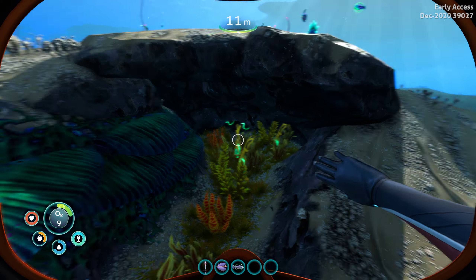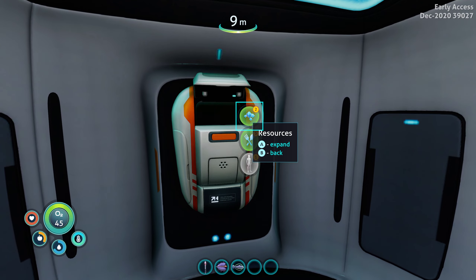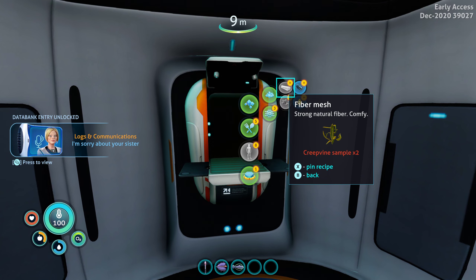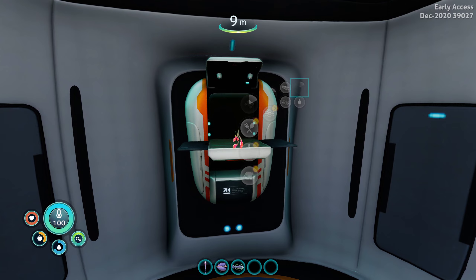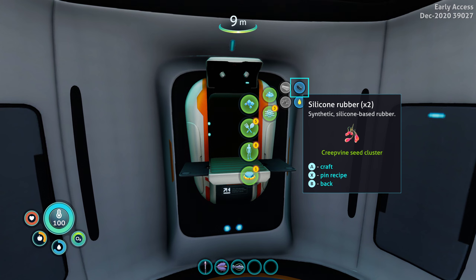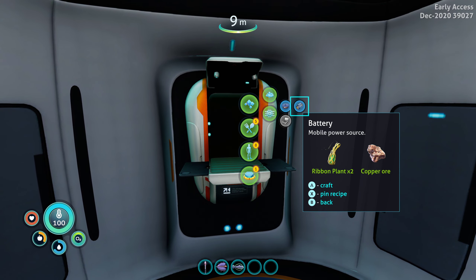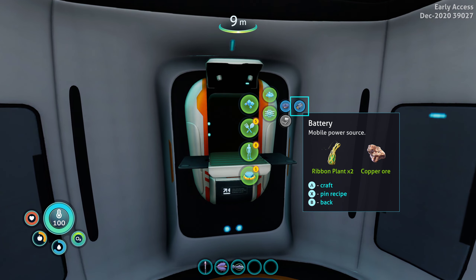Get back to your base and we use this thing called a fabricator. The fabricator lets you craft items. So what you want to do is craft this with silicone rubber — we need two of those, and it comes with two every time you pick up a creepvine, so that's very handy. We can craft batteries right now. We need two batteries.